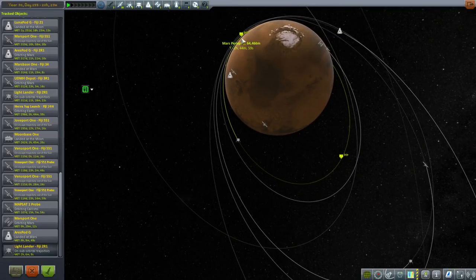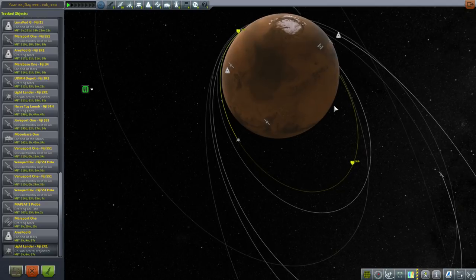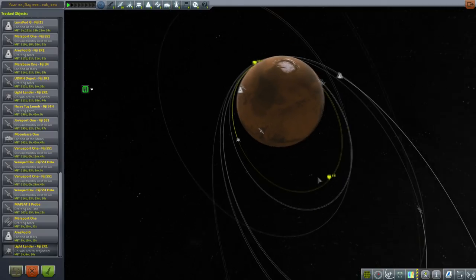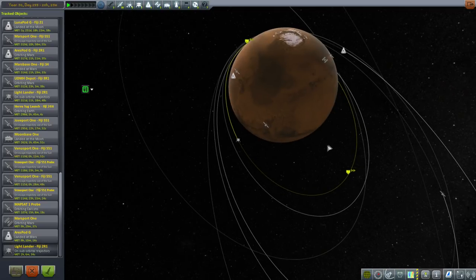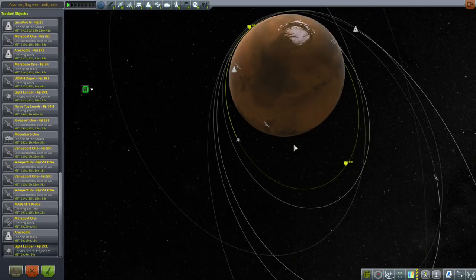The Light Lander actually dips into the atmosphere right now, so what we want to do is launch the Ares Pod G into an orbit. Potentially that might require Philippe completing orbit in his EVA suit, and then the Light Lander will adjust its periapsis and apoapsis in order to meet up with him. That might require other burns, but timing it is not going to be easy because of the resource limitations.